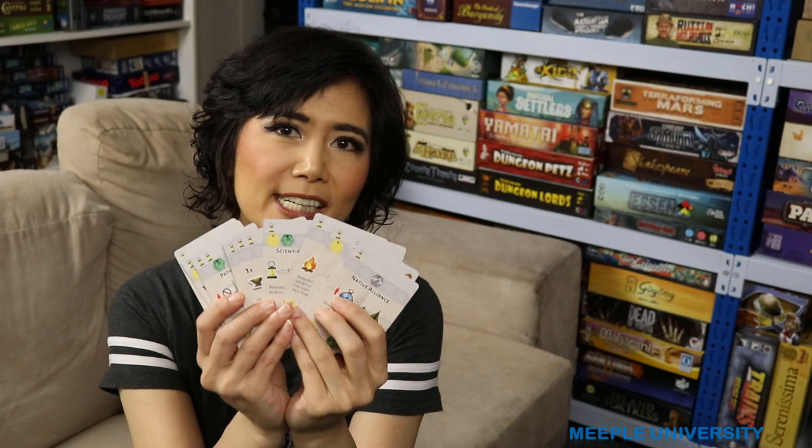I like the element of engine building, where you research technology cards and make your actions a little more powerful for the next steps. I also like being able to modify your dice roll — I always seem to get really bad rolls, and that usually happens in most of my games. In Dice Settlers you can, to a certain degree, modify your dice roll to get something you actually want. You also don't have to stick to one strategy — if you draw certain icons you can change your strategy to maximize your actions.